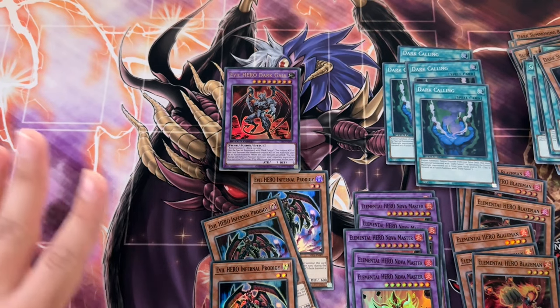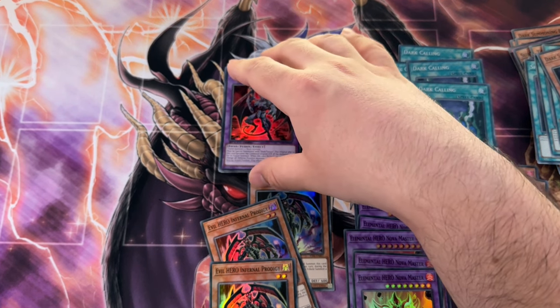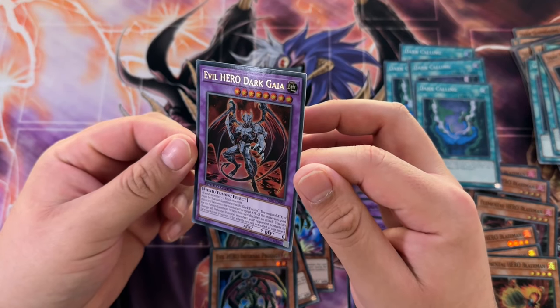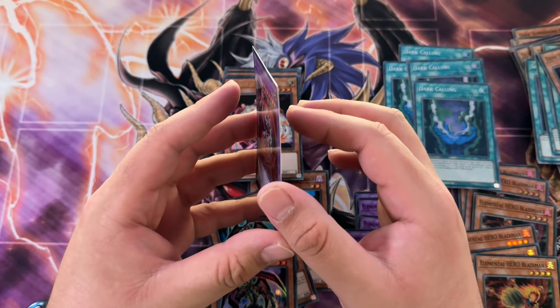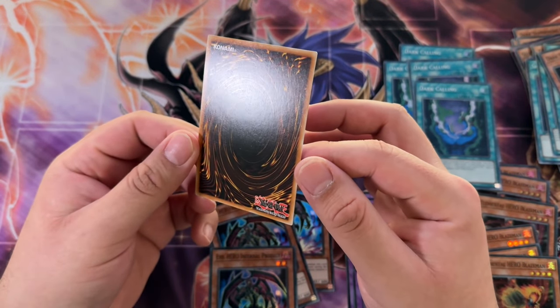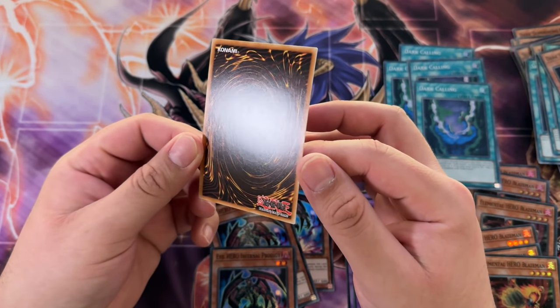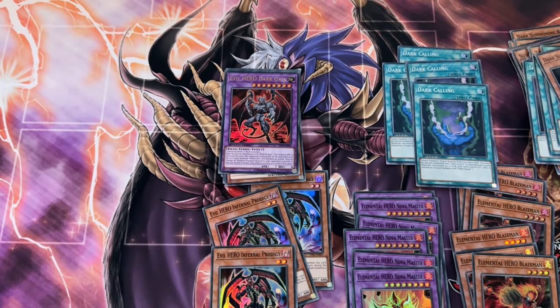I love opening OTS Tournament Pack on the channel, but the spreads are so low that it's kind of depressing. Also they come in pretty damaged - even Dark Gaia right here has a little weirdness in the top left corner. With OTS Tournament Pack ultis they're all apparently damaged. With these you gotta actually be really picky. Look out for more of this on the channel - catch you guys in the next one!